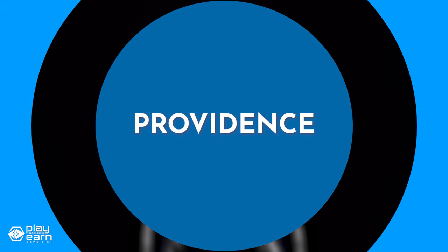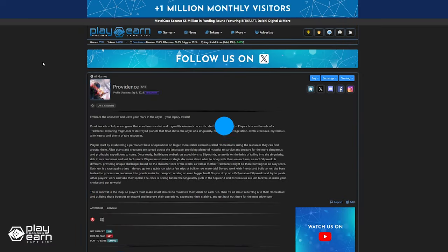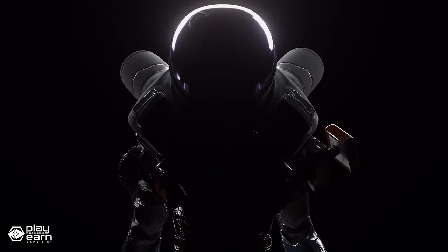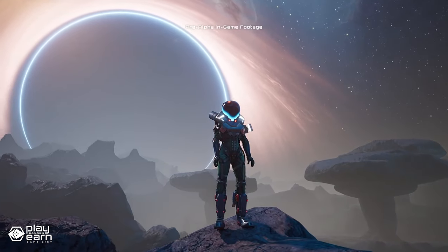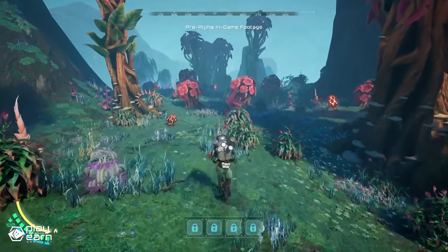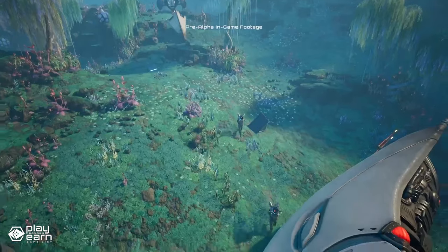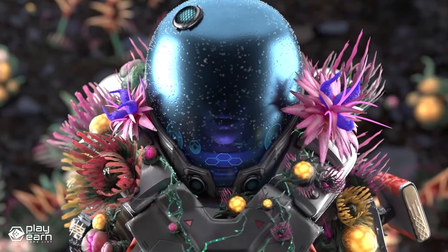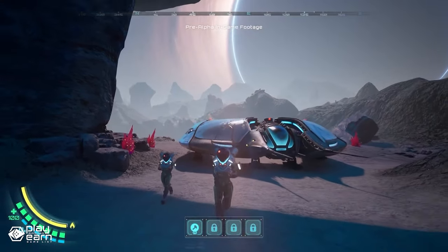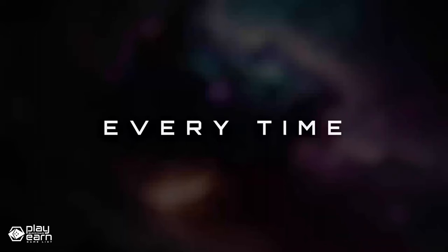The next game on our list is Providence. Providence is an adventure survival game being built on Avalanche. It is a free-to-play survival game that combines roguelite elements with blockchain integration, offering a unique blend of exploration, base-building, survival, and strategic planning. The game is set in a sci-fi universe where the remains of destroyed planets hover over the abyss of the singularity, which gradually devours all that remains. You play as a trailblazer who has to conquer wild alien landscapes and establish yourself on more stable asteroids known as homesteads.